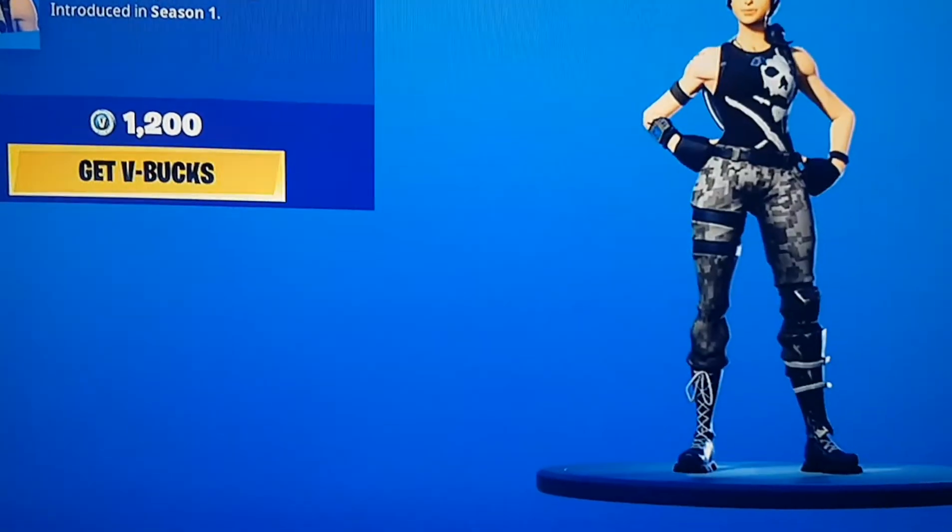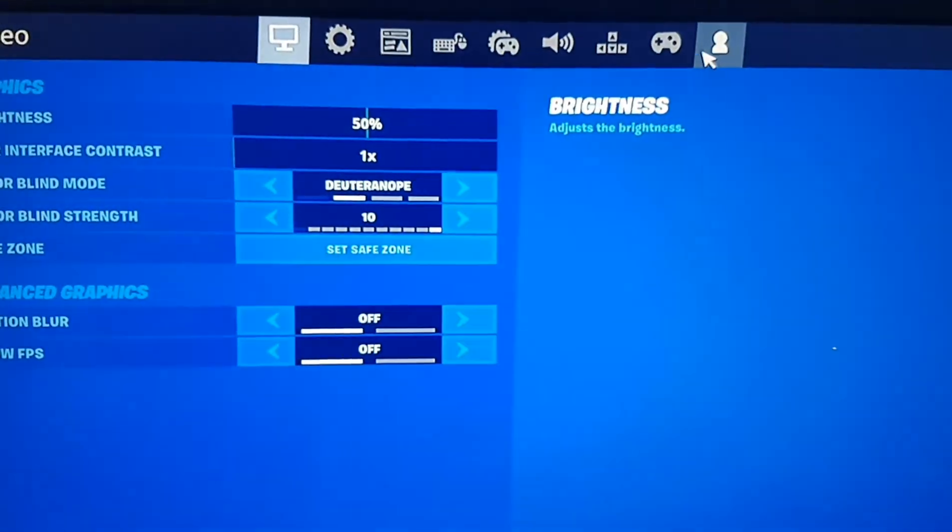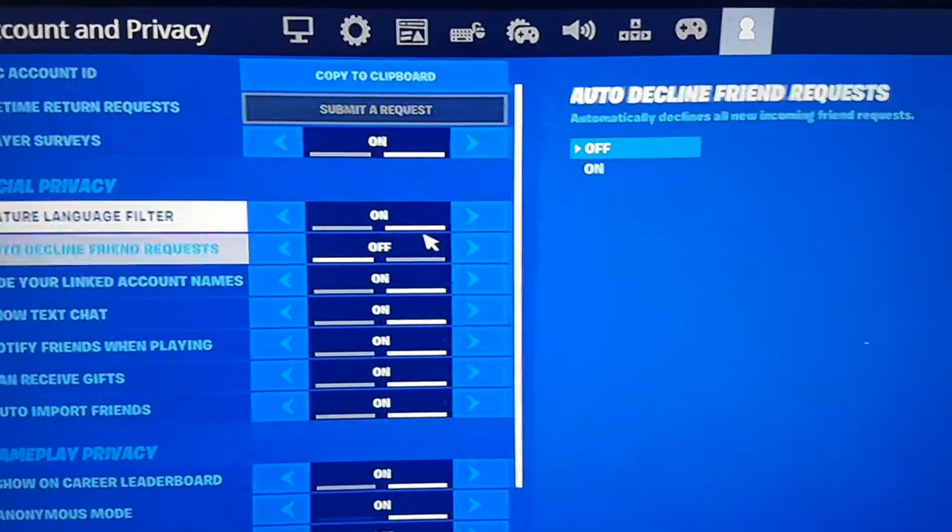Preview the skin as I'm doing here, then come back off and go to the settings as I'm doing here. Now tap the play icon.